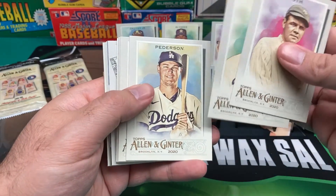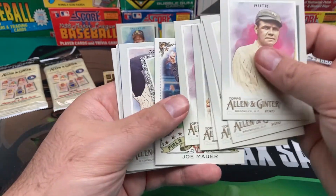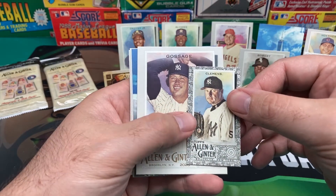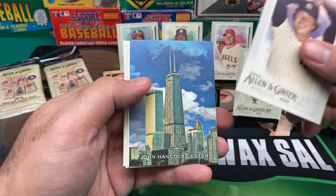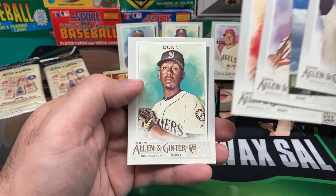Babe Ruth. We got Mondesi, Joc Pederson, Seager, Nolan Ryan, a Berrios. Another Joe Mauer Field Generals. We got a Mini Mañkaka, a Mini Roger Clemens. We got Goose Gossage, the John Hancock Center, Mancini, Swanson, and Dunn.